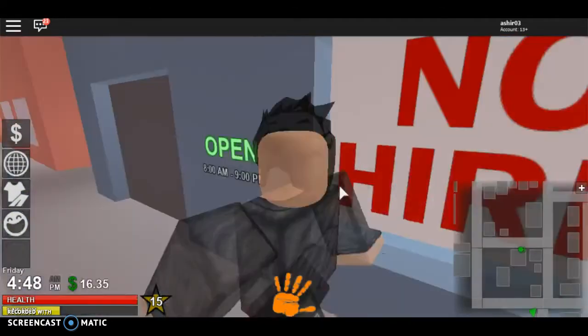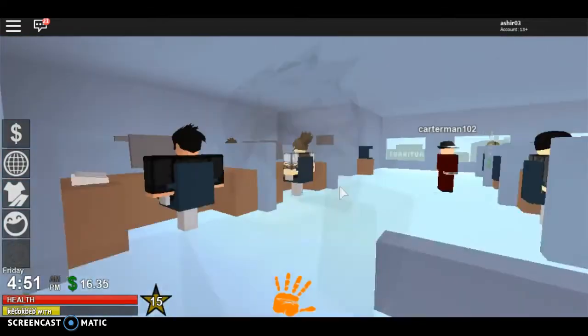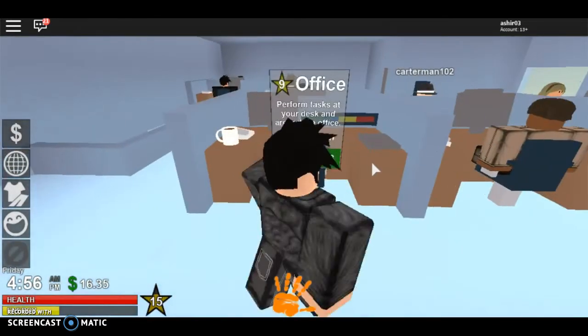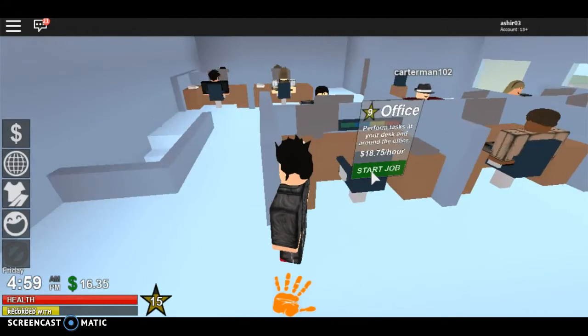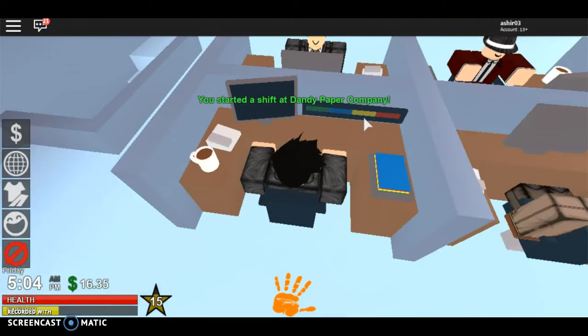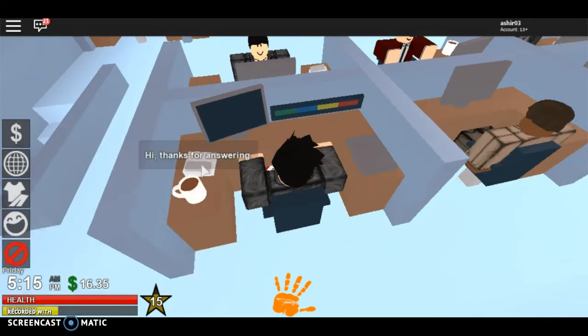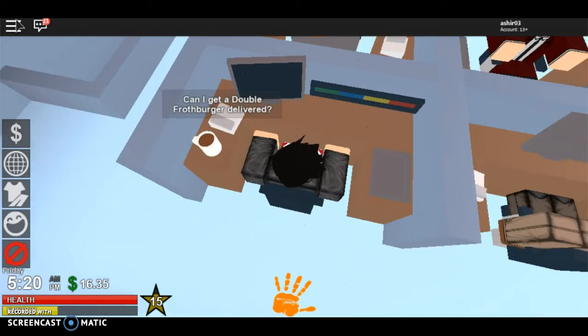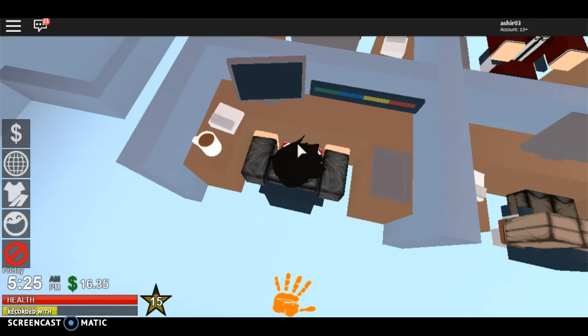There's also an office job at Dandy's Paper Company. You need to be level nine and you perform random tasks — sometimes putting paper in the printer, sometimes writing messages or getting coffee. It's actually pretty fun because you do different things each time, not just the same task over and over.